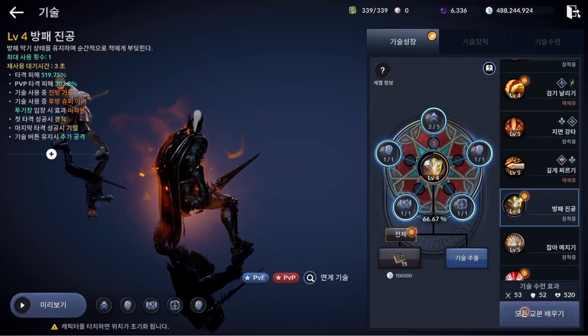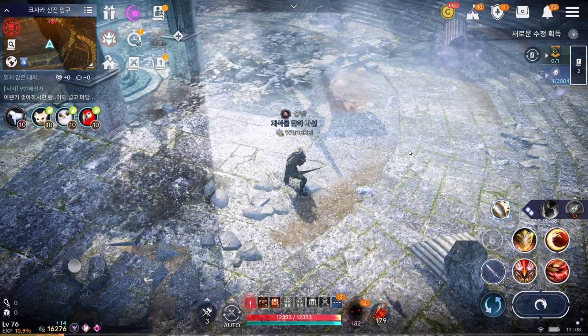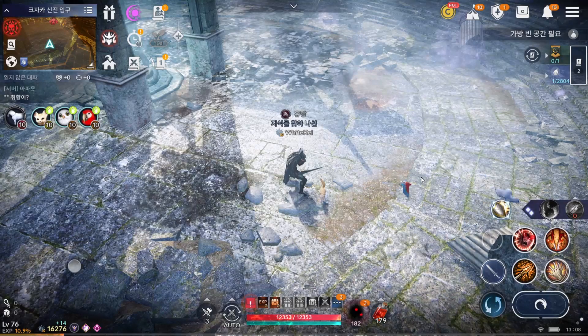According to the description, super armor is now active outside the arena — that includes node siege, Black Sun, and Reminisce — but not inside the arena. The rest of the skills haven't changed much other than their damage values.